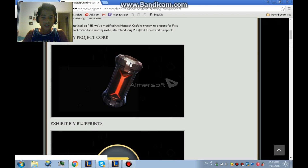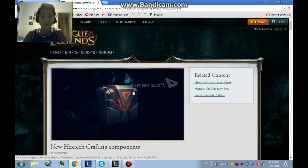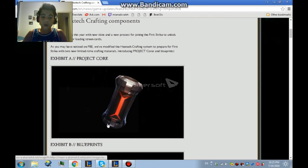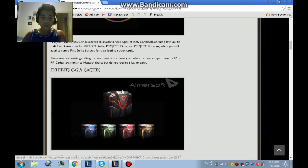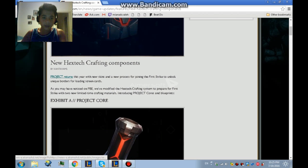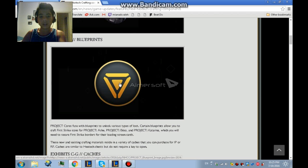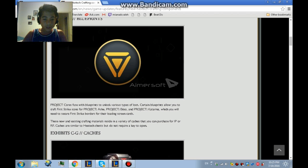You can purchase the blueprint and the core with RP or with ALT. This skill you can purchase with RP, and maybe you can get it with the chest. This blue core and blueprint — you can purchase them with IP. The chest does not require a key to open, and that is the best thing about this.